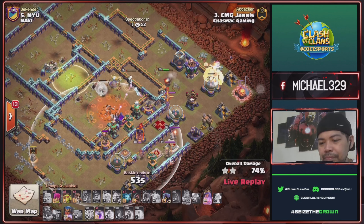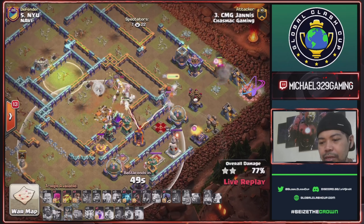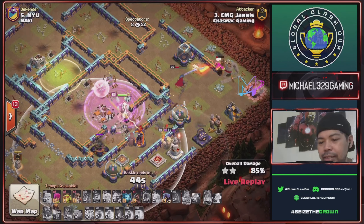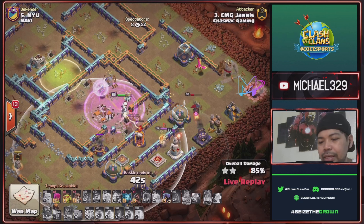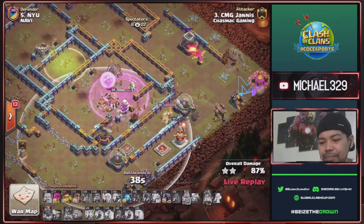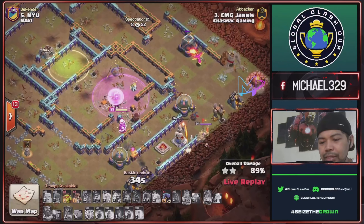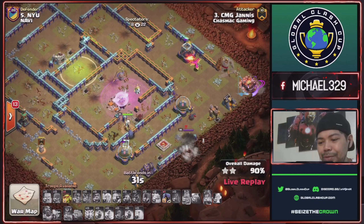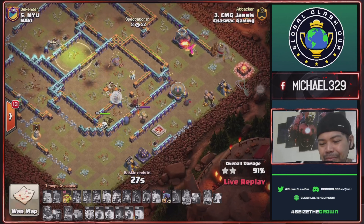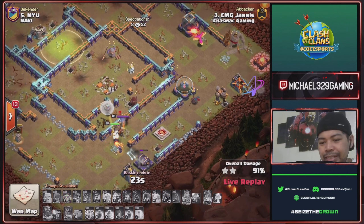Phoenix is up. Queen ability for this tesla and ground expo. Royal champ ability in front of this enemy queen — send one headhunter for this enemy queen takedown. Royal champ against queen — nice. Still possible for a three-star hit! Super wall break and will take this warden. He has one more headhunter he can use for this enemy king.